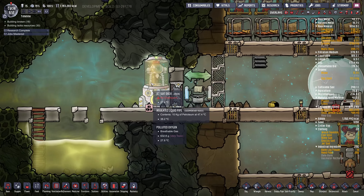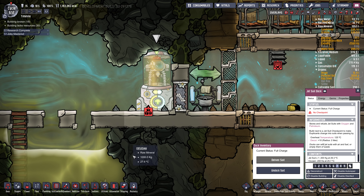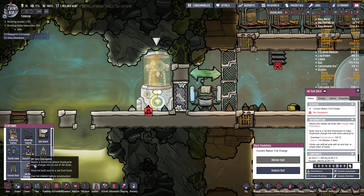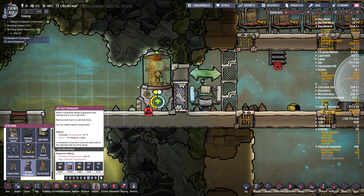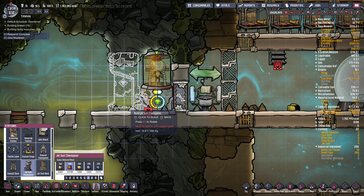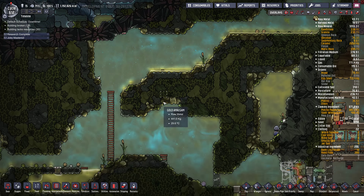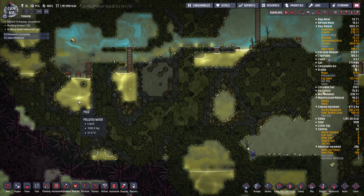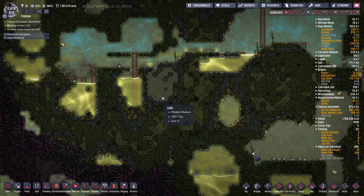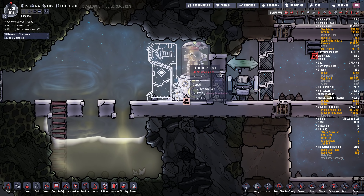Back down here. No checkpoint. Okay, let's put the checkpoint in - we'll just do it with one for now, just to take this thing for a spin. Jet suit checkpoint - the arrow has to point the other way. Boom. Then we can go crazy in here and just dig the crap out of the left-hand side of the map. Slime it up. Oh, this should be fun! Why didn't I do this earlier? What an amazing contraption.